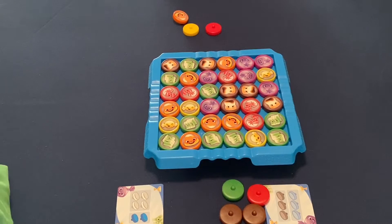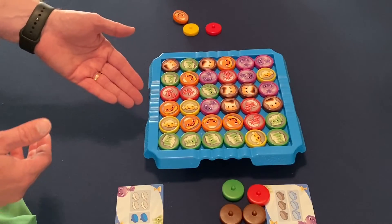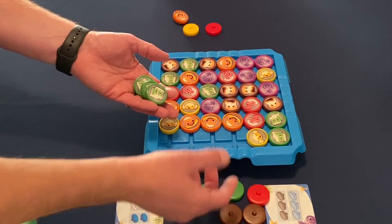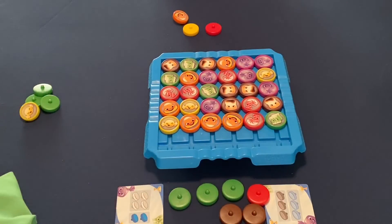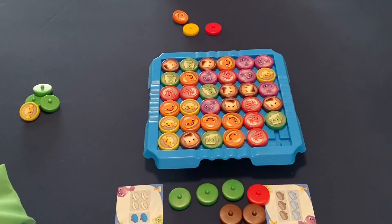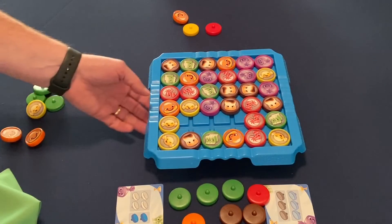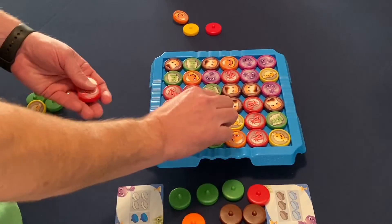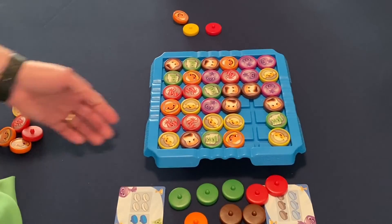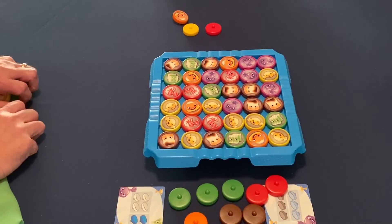That's the end of my turn. The Dork goes for the first column, making a match with the green and the orange — and that'll make a double match too. We resolve one first: he gets one green or yellow, he picks green. We replenish since nothing's going to slide. I collect the orange, and then a new red is created. The Dork jokes that when he plays Candy Crush he just wins all the time.